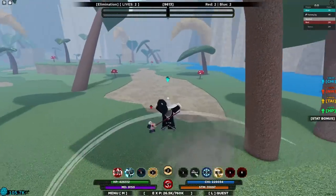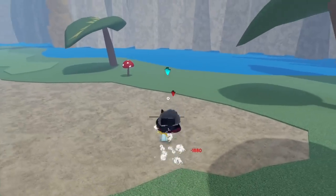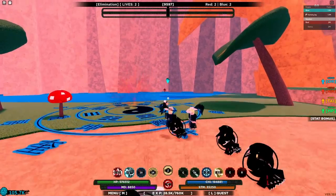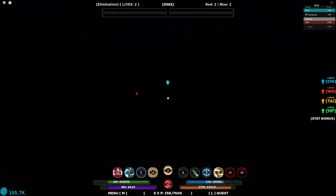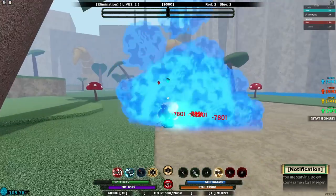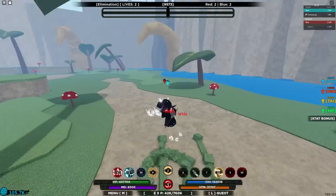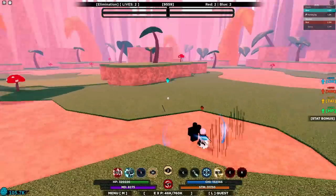He wasted his counter! Stun him — run! The slow from the Bankai ability actually saved him. He's permanently in the air. C-spec — oh my gosh. This is so painful. I'm sorry if you watch this video, but Satori Ren is just absolute doo-doo. This poor guy has to sit through me doing no damage the entire time.